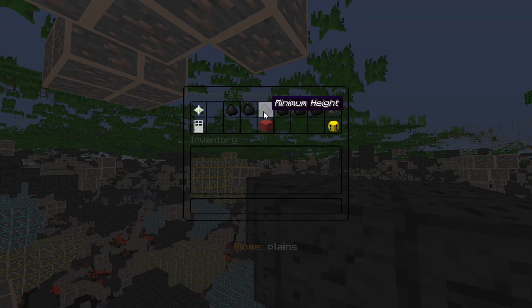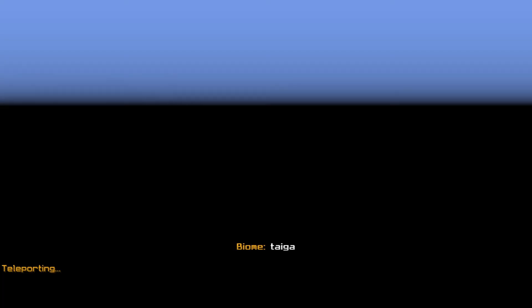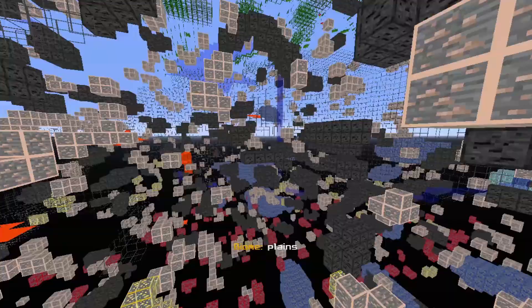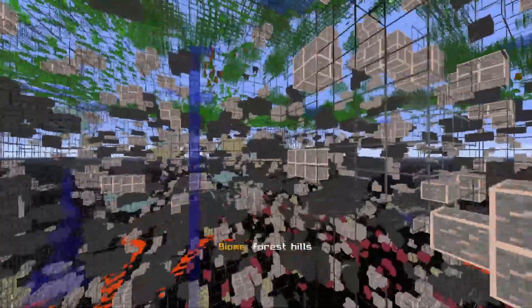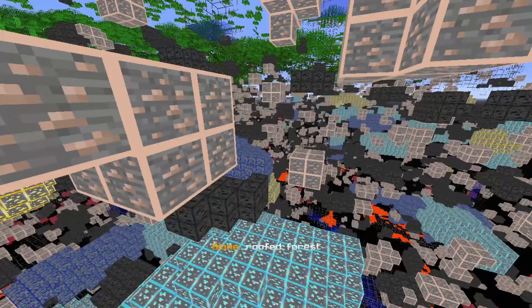Let's go ahead and boost up the diamonds as well — we'll go really, really high so it'll be like the entire world almost. Now I'm going to teleport to a random location and it will generate some new chunks. We should have the entire world changed because we boosted up the lapis as well as the diamonds. I'll go ahead and wait for this to load. There we go — we got transferred into a new chunk. As you can see, we got tons of lapis here, that is a lot of lapis. That's actually very insane. We got all this working well — we got the lapis going, and we got the gold and the diamond.